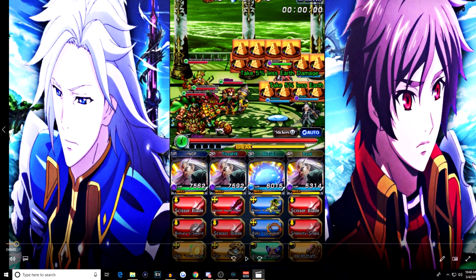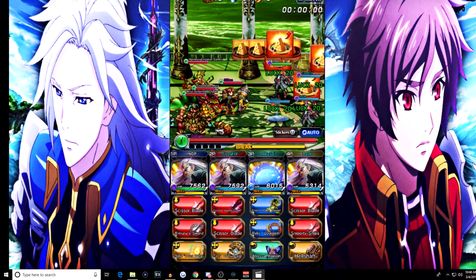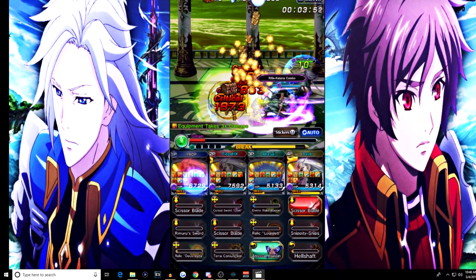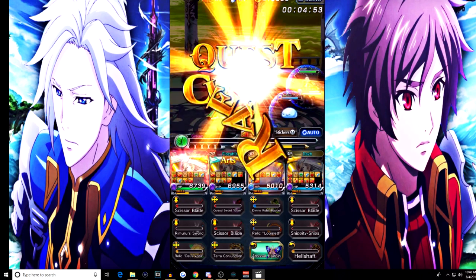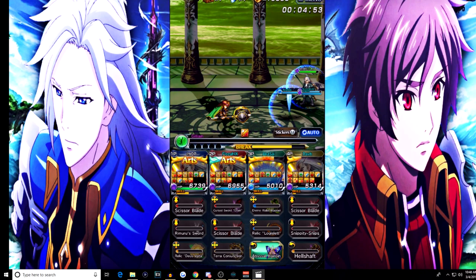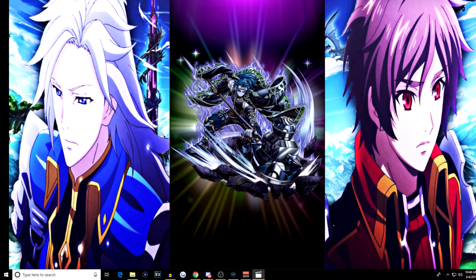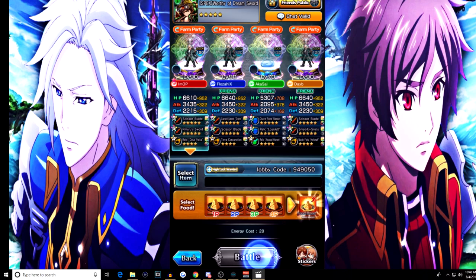One of our group members didn't have Hijikata, only the Slime unit, but that's fine — you can still join in the elk farm. Here we go, watch how fast this is. You don't even have to manually tap; you can play it completely on auto. And there you go — boom, done. For the second run, same thing, maybe use one art and boom. This is the best way to farm elk right there. You just keep doing this over and over until you're out of stamina or you've gotten enough elk stones for the day.